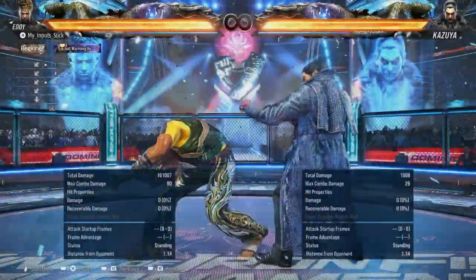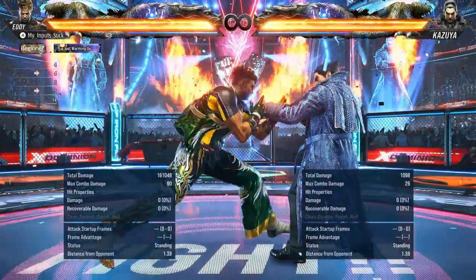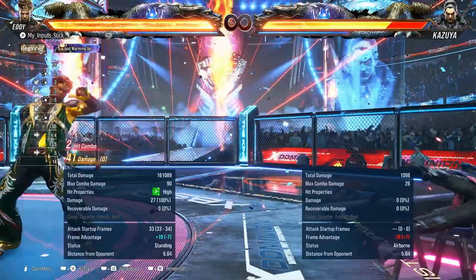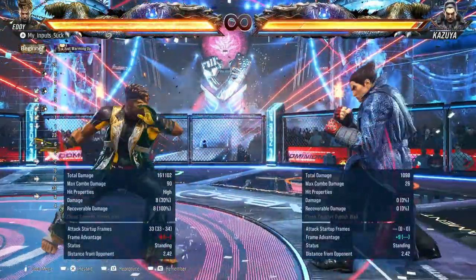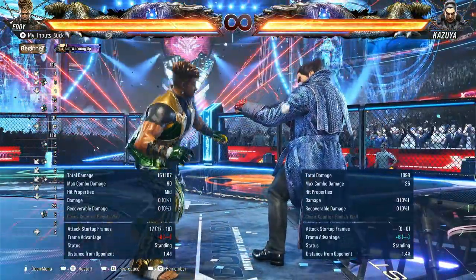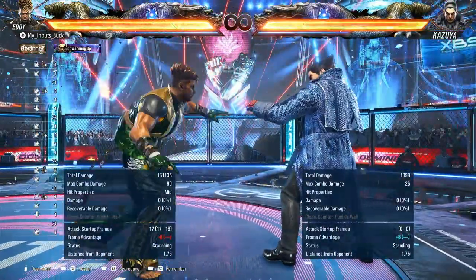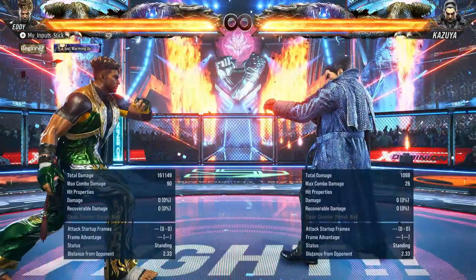It's damn near combo damage. Next we have down back 4-4 — really good move. Gives you one of Eddie's new Mandinga charges. It's mid-high, so if your opponent blocks the first hit they can duck the second one. But both are safe — minus 8 and minus 9. It does kind of suck that we don't have the infinite anymore.